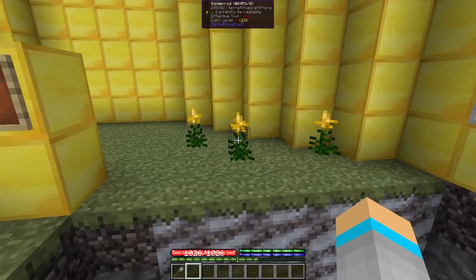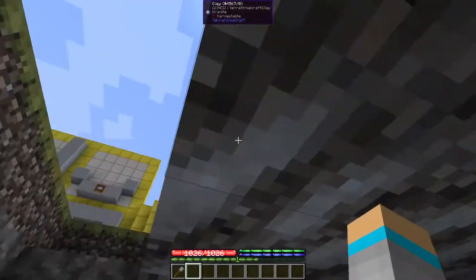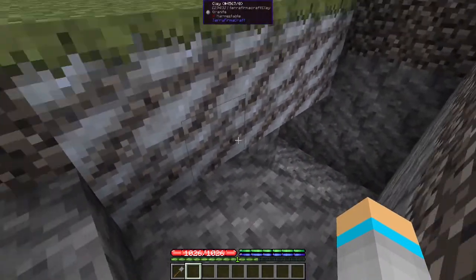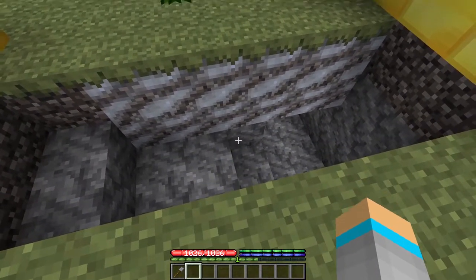First of all, to find clay, you should look for these goldenrod flowers as they mark it. Clay is one of the few blocks in TerraFirmaCraft that naturally is not affected by gravity. Clay generates in veins that are 4 to 30 blocks wide and 2 to 6 blocks deep.